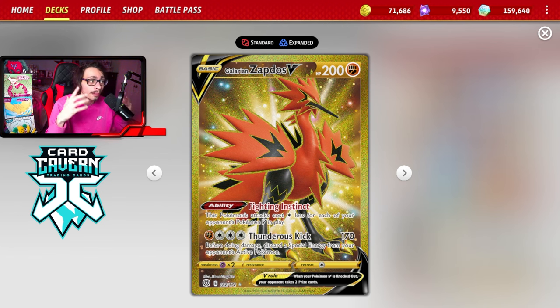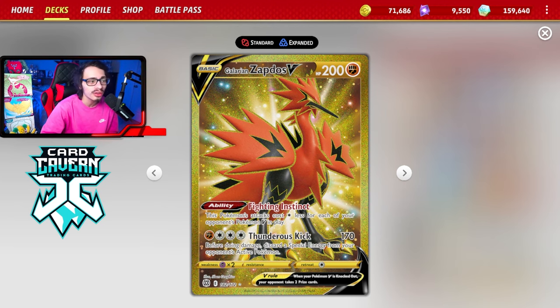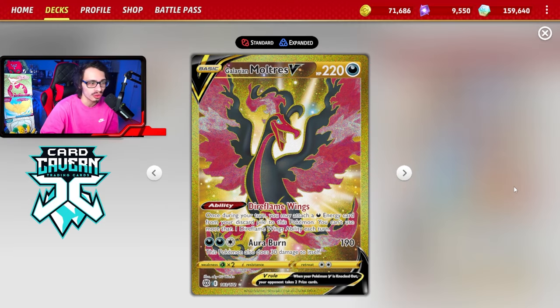I wanted to play all three Galarian birds. Zapdos is a Fighting Pokémon, really good against Arceus VSTAR and Miraidon specifically, because you can easily power up Thunderous Kick with its ability Fighting Instinct - its attacks cost one Colorless less for each of your opponent's Pokémon V in play. Against Miraidon with two V's in play, Thunderous Kick only needs two energy. Against Arceus with multiple V's, it only needs one to two energy.